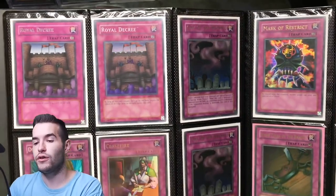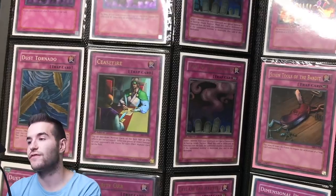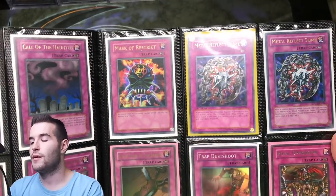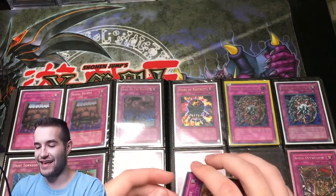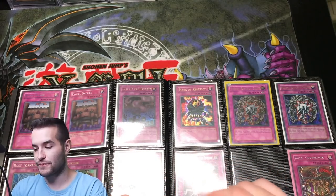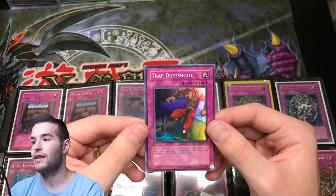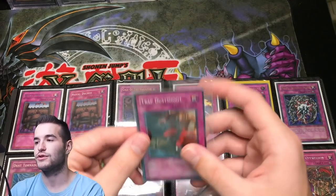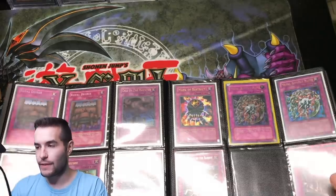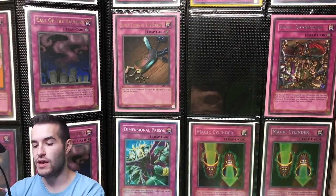Royal Decree — I have that in TP4 and TP6 PSA 10, so that's cool. Retro Pack 2 version. Dust Tornado, Ceasefire, Call of the Haunted, Security Orb, another Dust Tornado — lots of goat cards. Metal Reflect Slime ultimate rare — that's actually pretty pricey — and the ultra rare. A CPO5 Dust Shoot — I totally did not realize that was in here. That's good for my goat deck. Probably light play, borderline — the front looks really good. Seven Tools — we pulled that in the Blue-Eyes tin opening.